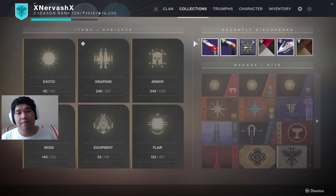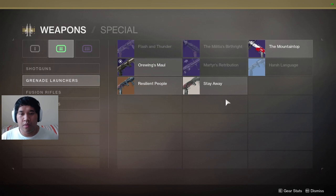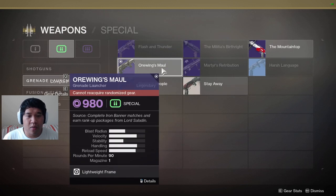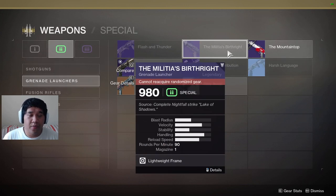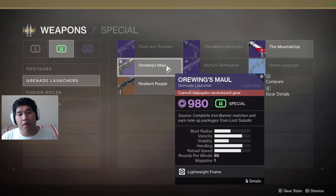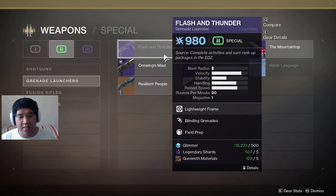I highly suggest running around with double or even triple grenade launchers. I made a mistake deleting my Orwig's Maul — don't do that. If you have the Malicious Birthright, use it. If you have Martyr's Retribution, it's powerful — it does a wave of fire and you can get multi-kills really easily. If you have any of these, it's really nice.